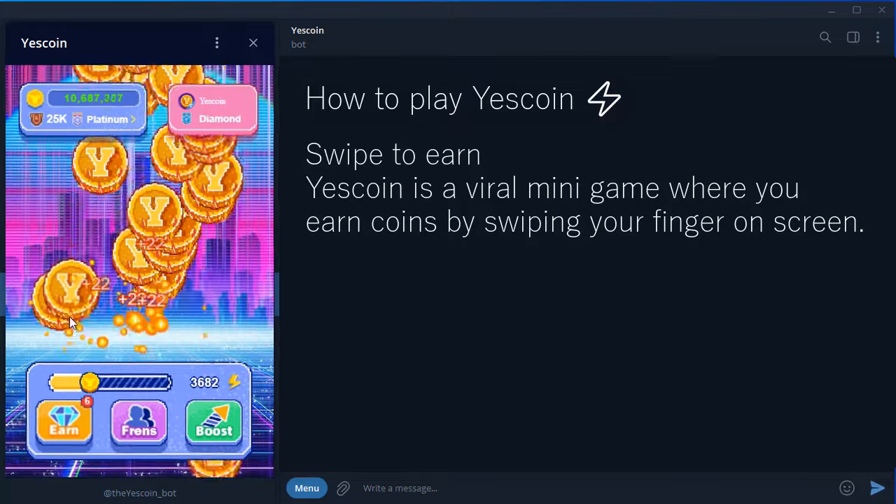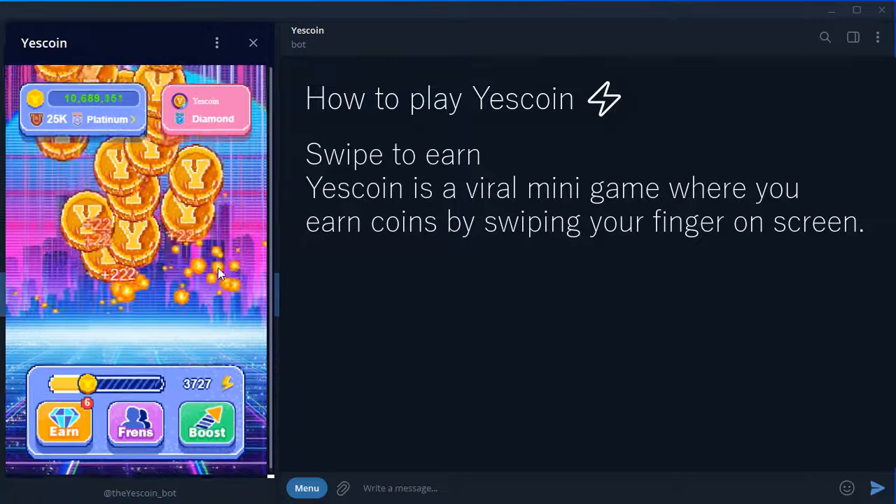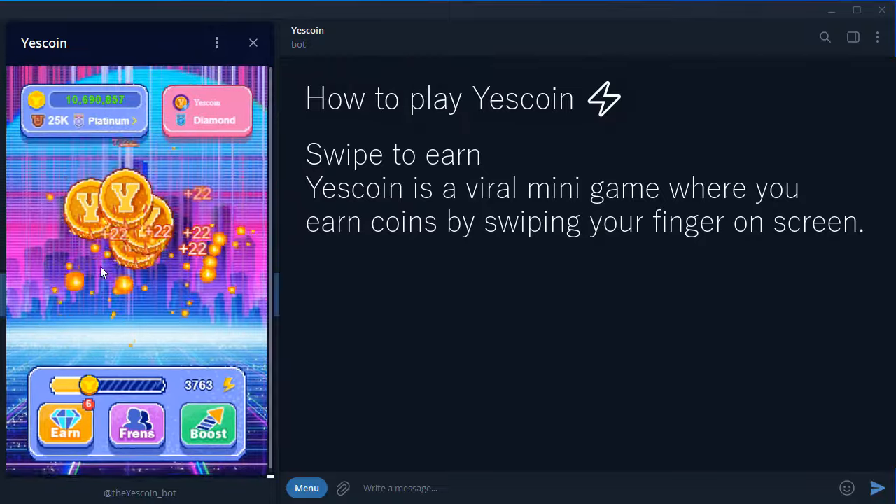Next, the coin limit boost. It increases your maximum energy capacity, allowing you to mine for longer periods without needing to recharge. More energy means more coins. Energy bar increasing, longer mining sessions.